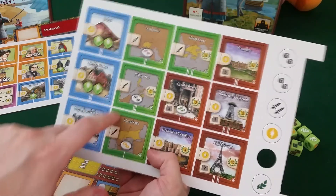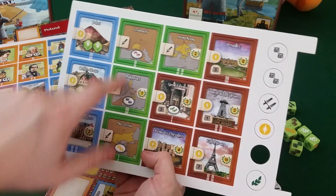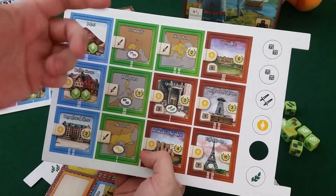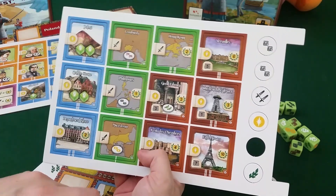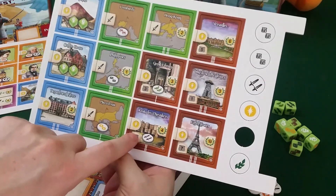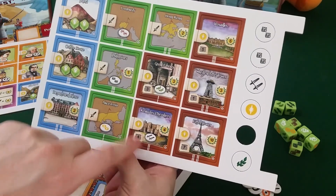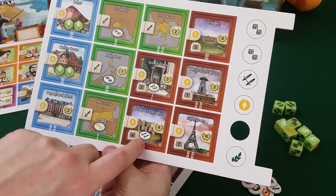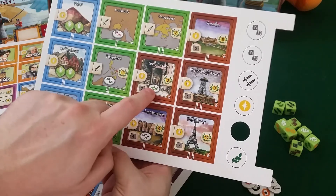Macedonia gets a double gold token. Philippines gets a double stone token. Lombardi gets a double book — or culture — token; I always call them just books. Some new wonders. Look at this — the Crac des Chevaliers: four stone, gives you double sword and four points. That's really cool. And double food over at the Great Library.